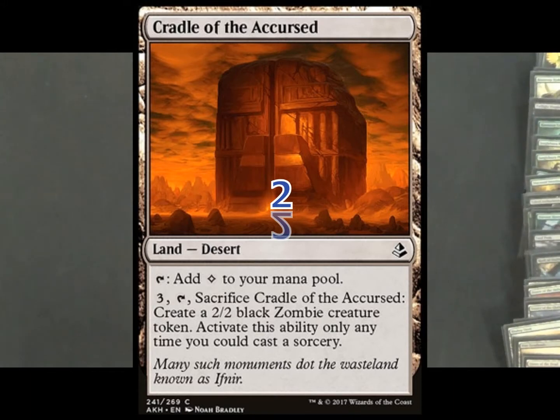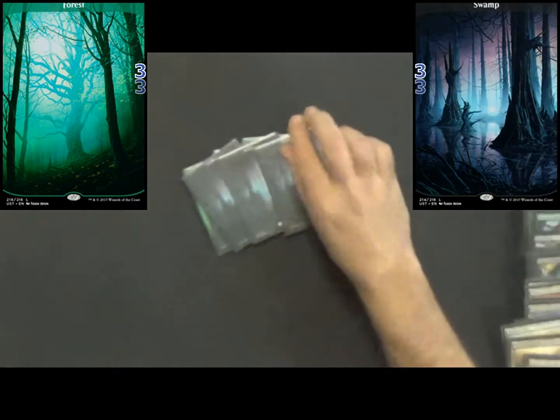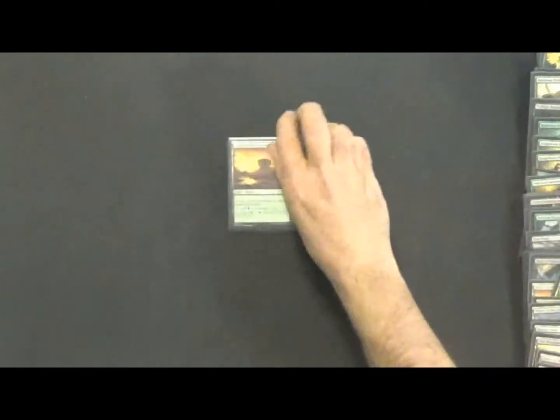Another one that gives you a zombie in return is Cradle of the Accursed — pay three, tap it, sacrifice Cradle of the Accursed, and you get a 2/2 black zombie creature token, which also puts a desert in your graveyard. For our last non-basic land, we're running four copies of Blooming Marsh — helps get your mana fixed at the beginning of games, and it's probably a staple in any black-green deck right now. Then we're running three copies of Forest and three copies of Swamp. Our mana mix is almost split perfectly down the middle.